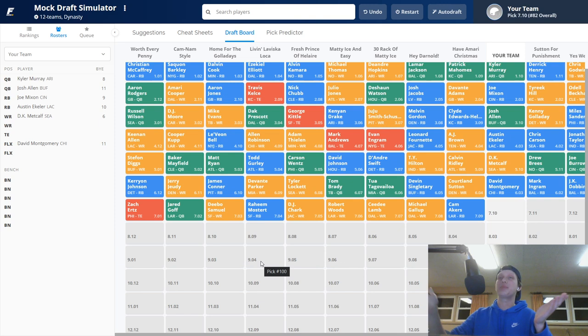I love Tom Brady in the sixth round — he's going to be a top-10, maybe top-five quarterback in Tampa Bay this year and probably next year too. Cam Akers goes one pick before us, which is disappointing. Robert Woods is a great late-round pick. Through seven rounds we have a bunch of running backs, only one wide receiver, no tight end, and two quarterbacks. We'll go either quarterback, running back, or wide receiver based on the board.